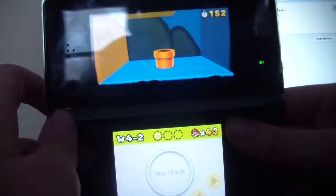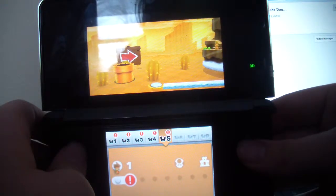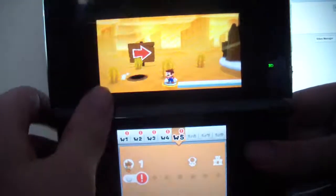And this will take you to World 5. Nice, easy bypass right there. So yep, there you go, and that's it.